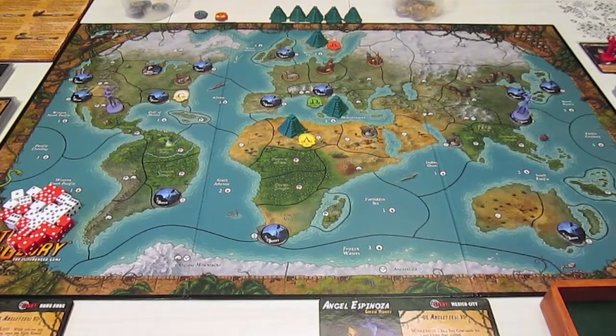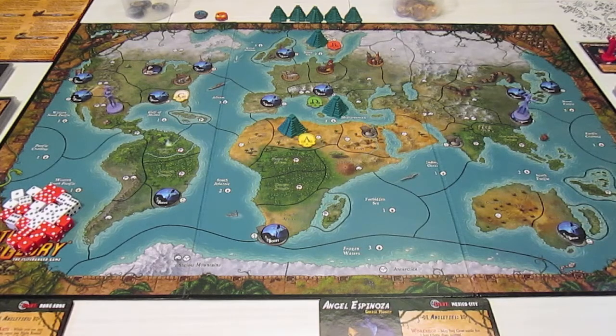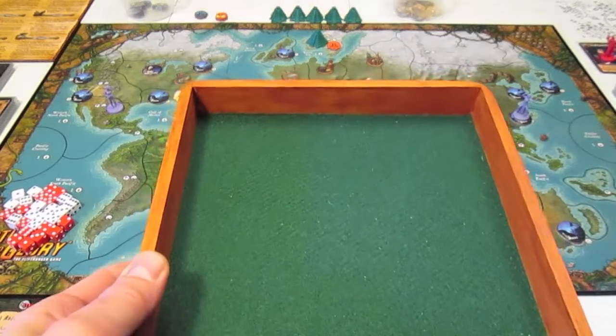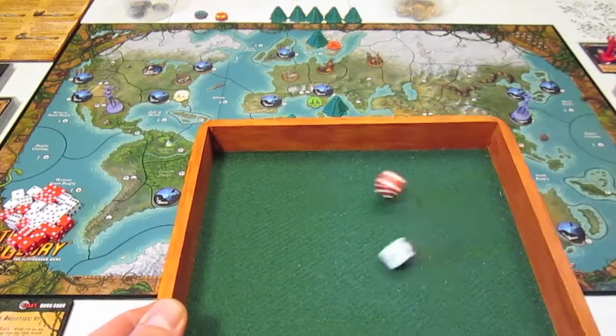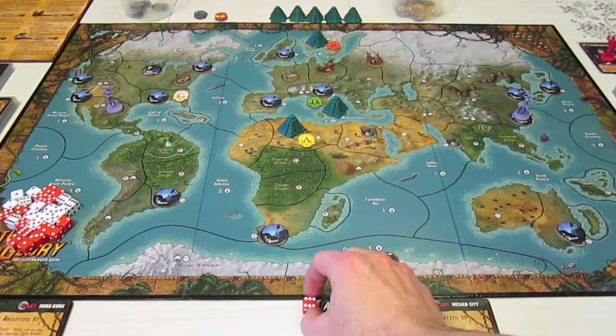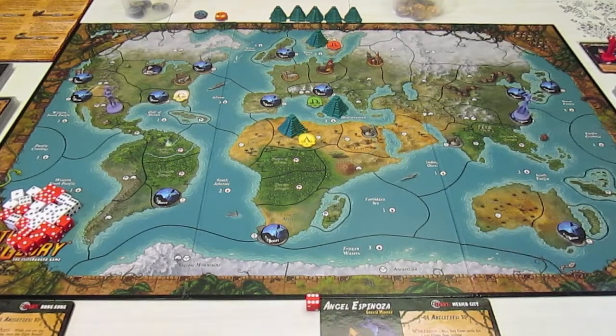Welcome to the Fortune and Glory playthrough. I am playing against the Order of the Crimson Hand using two-player co-op with Lee and Angel. The first thing we do is roll initiative — using a white die for Lee Min Chen and a red die for Angel Espinosa. Angel Espinosa is going to go first. That concludes the initiative phase.